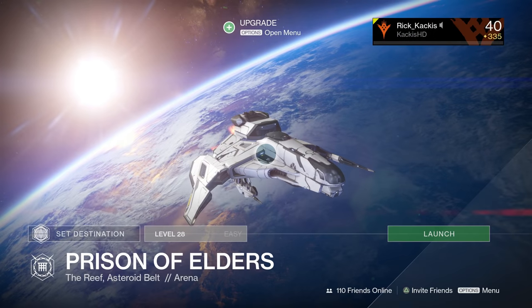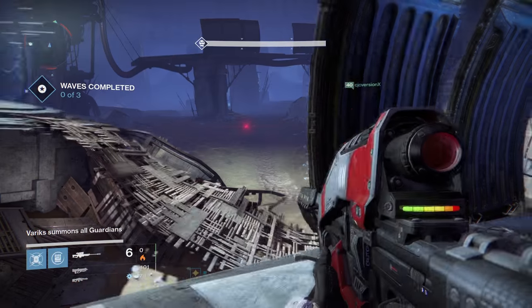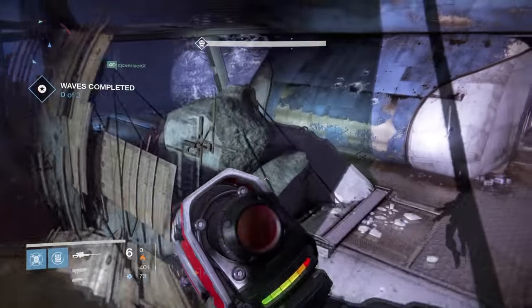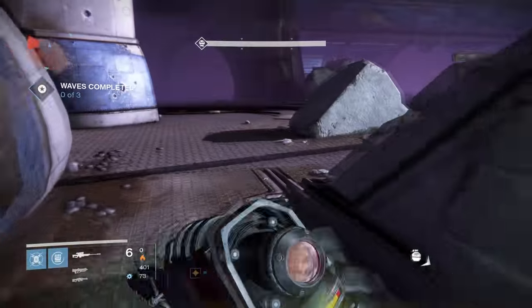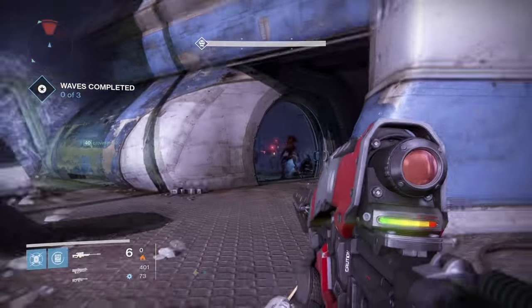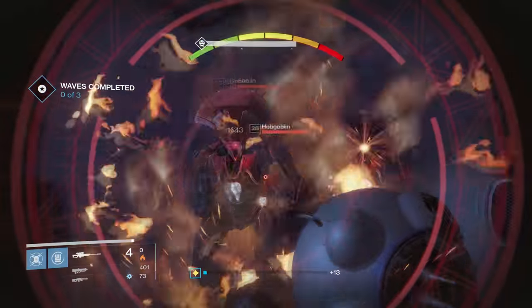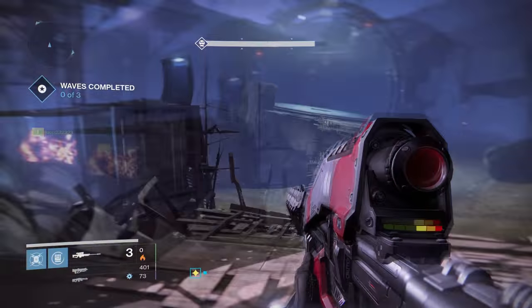Now when you do this, pretty much all of it is going to be very normal until the very end screen. Anything dropping in the normal level 28 Prison of Elders - even legendary engrams, even blue engrams - is going to be of the new loot table. So if you kill a goblin from a Year 1 activity like the Prison of Elders, he is going to drop an engram that is Year 2.